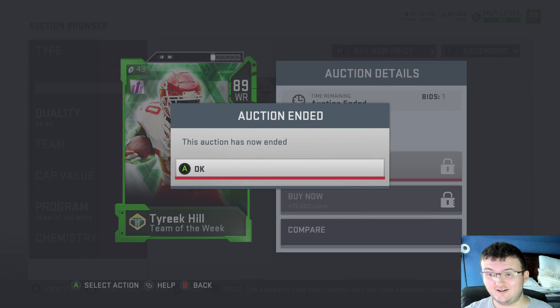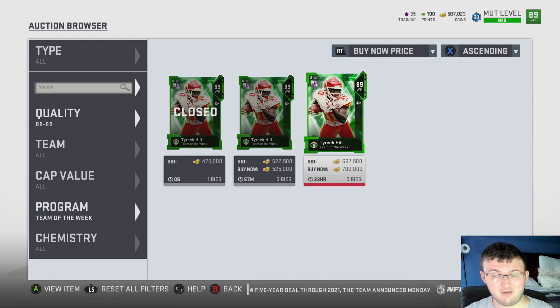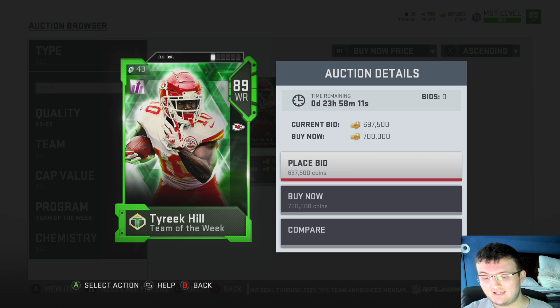Guys, we have a brand new Tyreek Hill, a brand new promo for Team of the Week. Coming in from Alberto Ortiz, who says get the power up, Clowney.